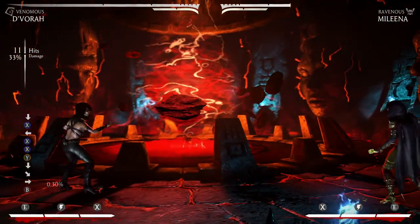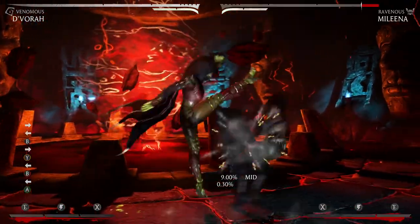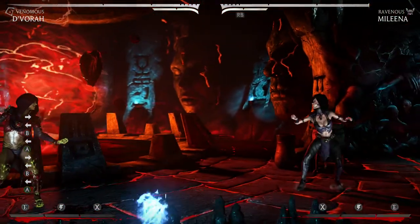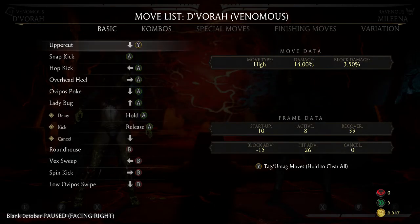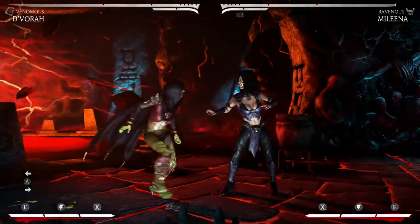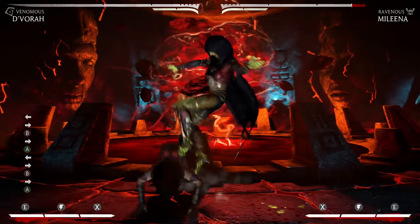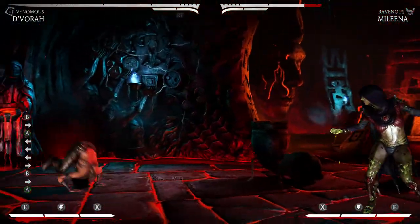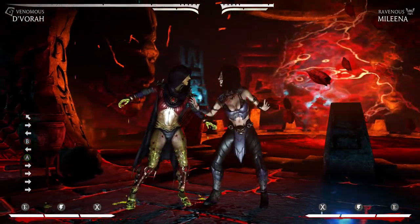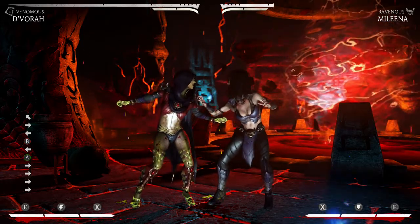I just got a full combo — 33 percent meaty. You can also set up for meaty overheads. Basically right after you get the sweep this is free — they're gonna have to block this unless they armor out. The back 3 is basically free, and I believe it's actually a safe poke — it's neutral on block. So you got some good knockdown jail there: get the knockdown with the sweep, go right into it, and the second kick is timed to hit meaty, stuffing wake-ups.